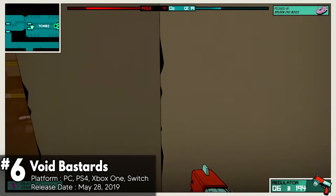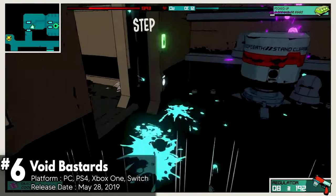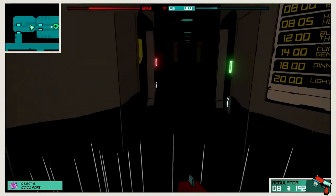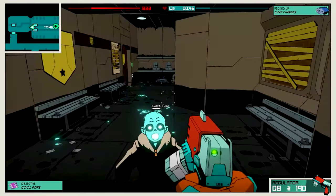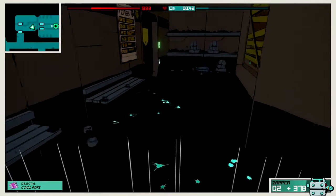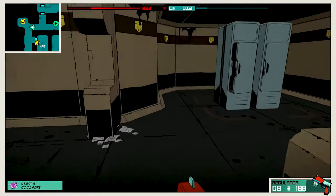Void Bastards is a first-person shooter and strategy game that takes inspiration from System Shock 2 and Bioshock. In this game, you play as a prisoner on a mission to gain freedom by following the whims of a demanding HR computer. You travel across the galaxy using an FTL-style map, boarding enemy spaceships to loot and escape before meeting a grim end. The game shines with its focus on combat against strange, British-themed aliens in cramped spaces. It also includes immersive sim elements like hacking turrets, disabling security cameras, and shutting down systems from onboard terminals.